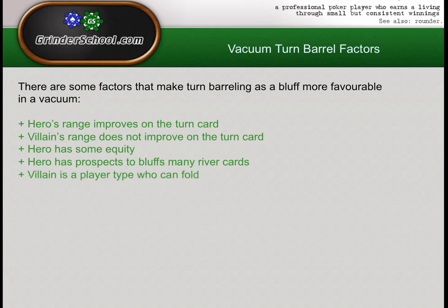Villain needs to be a player type who can fold — this is more of a requirement than a positive factor, but it's both. If a fish snap-calls everything and he's like 80-10, he's probably folding the turn about 4% of the time or less. Don't bother bluffing him. Just realise your equity — try to make your flush, get a big bet in there, and don't blow pots with a hand that's going to lose most of the time at showdown. If villain is never ever folding, it doesn't matter how good the other factors are. You can't really be bluffing.